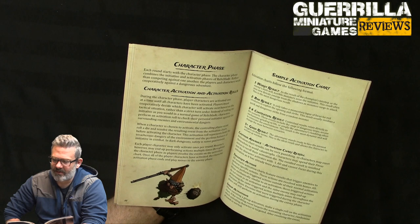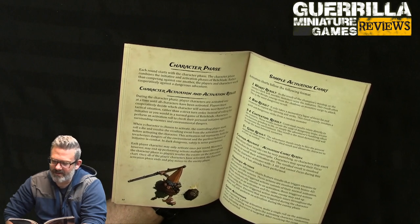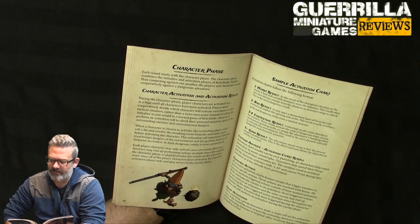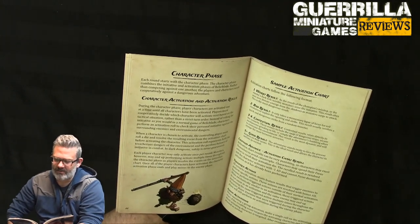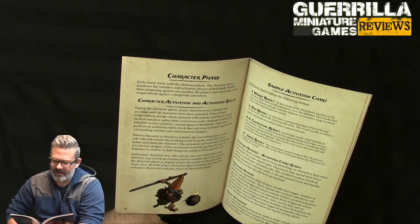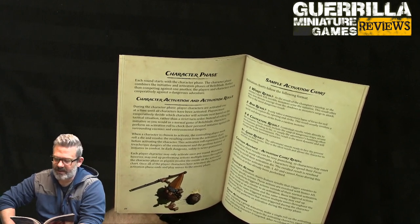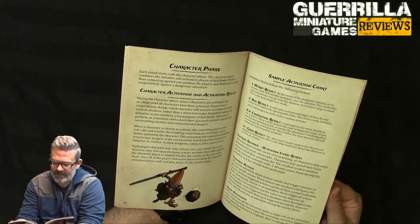A roll of 1 is the worst result — terrible monsters seize the initiative, new threats emerge from the shadows. A 2 means a quick and dangerous strike from a random monster. A 3 or 4 is a contextual result relating directly to the scenario — dangerous traps or arcane mechanisms grinding to life. A 5+ is a good result: the adventurer activates as normal. Characters may spend their focus action to reroll the activation dice, but the character then activates with minus one action die and cannot focus again.